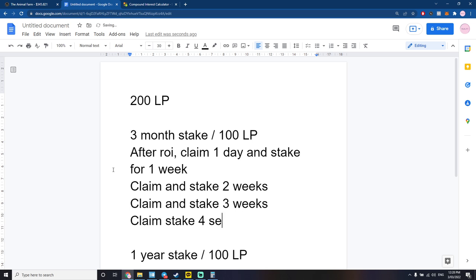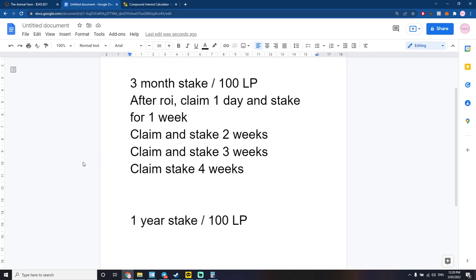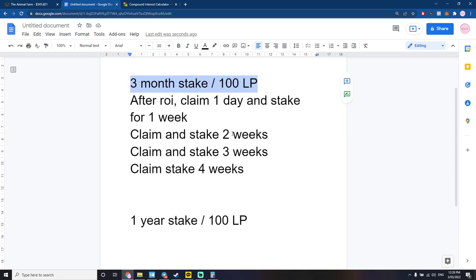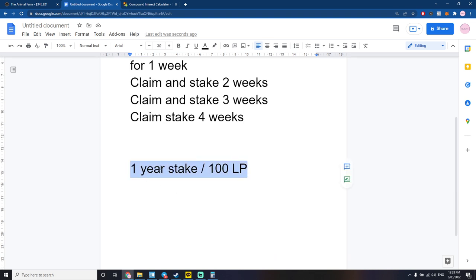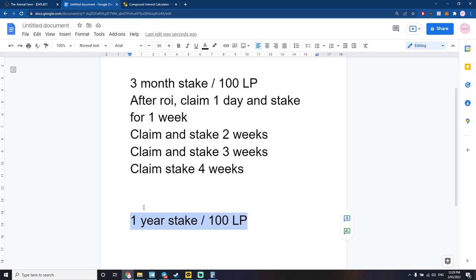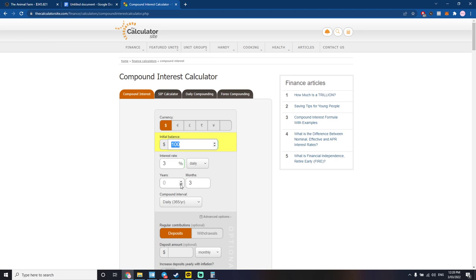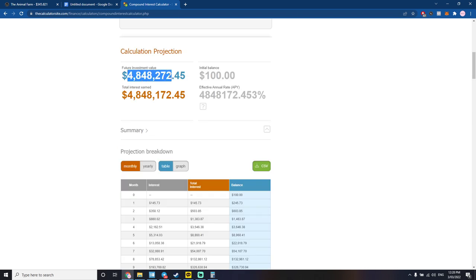Every time I make a new stake it slowly gets longer and longer. Eventually I'll be claiming one day and staking for three months, three months and one week, three months and two weeks, etc. I'll keep doing that every single day until this stake is dried up and not earning me any more APR. Meanwhile my one-year stake in the background will be compounding daily — after one year I can pull out a big fat paycheck.